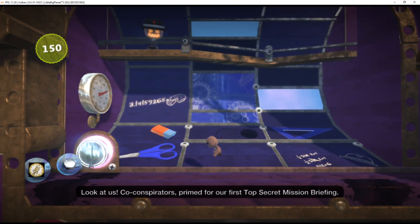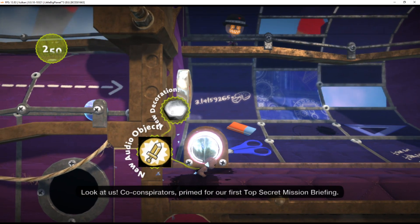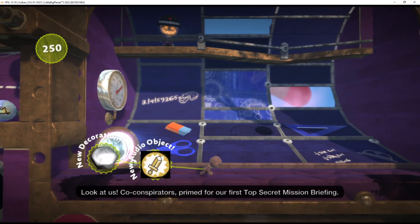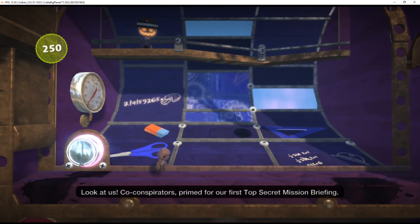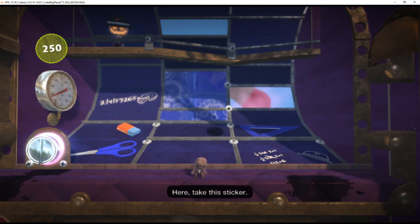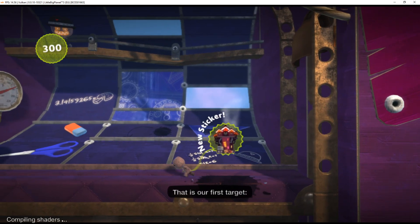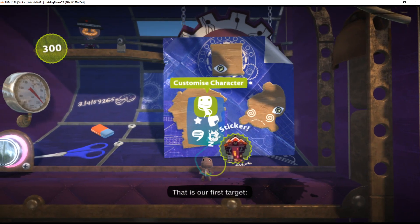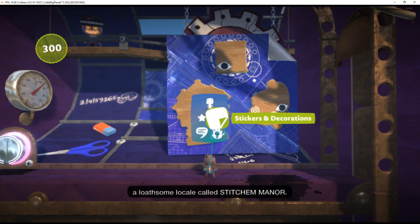Co-conspirators primed for our first top-secret mission briefing. Here, take this sticker. That is our first target — a loathsome locale called Stitcher Manor. Stick it up on the mission board.